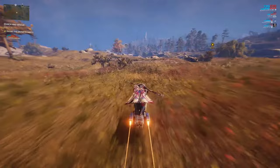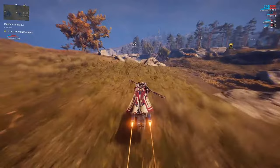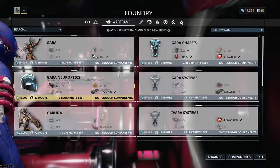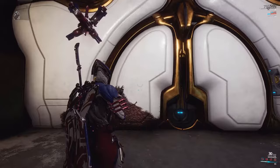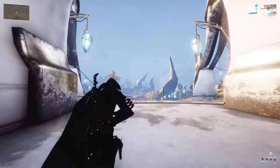But okay, you've got the blueprints now. This is where things get a bit tricky. You might have looked over the materials needed to craft the parts and thought: Grokdrul? Esher Devar? What's a Chark Electroplax? This is where you need to do some free roaming in the Plains of Eidolon, friend.